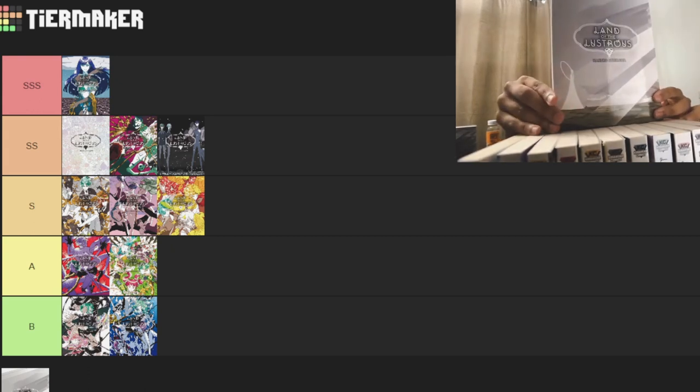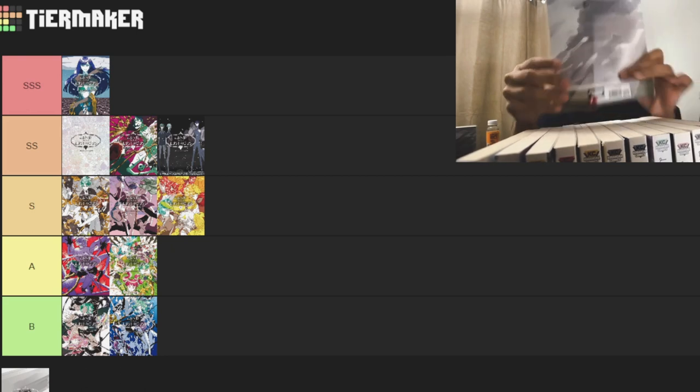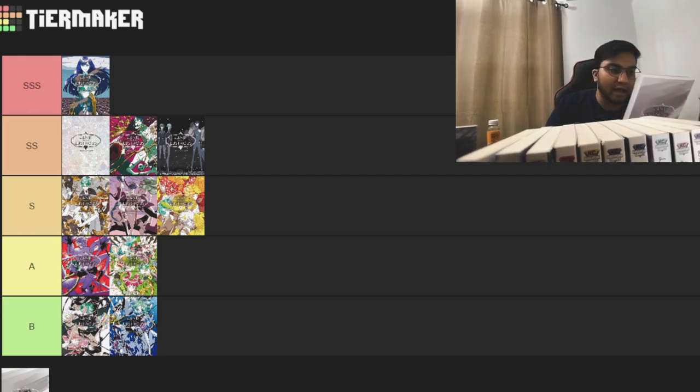Absolutely love this new design for Phos — it's just golden rays for the entire time. Beautiful. The back cover says: 'Left in Pieces — Phosphophyllite is on the warpath, determined to make Kongo pray at all costs.'